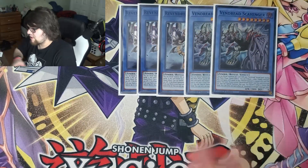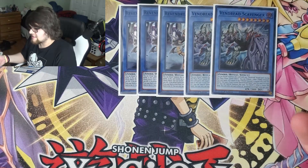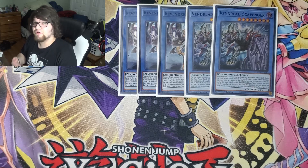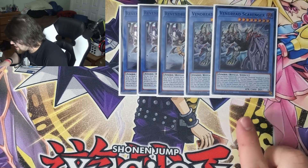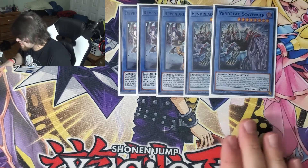The other pre-prep target we're running is Vendred Scarvenger. He's the next best one in my opinion, just because he is the pre-prep target — but he's also really big. At level 7 and 2800, his levels line up with some of the best inherited effects that Vendreds can get: the quick effect banish a back row and quick effect banish a monster, meaning he's a really good target for the new ritual spell. His other effect — during the main phase as a quick effect, you tribute another zombie monster and this card gains attack equal to that tribute monster's attack until the end of the turn. And if he's in the graveyard and you control Slayer, you can special summon him back from the grave, but banish him when he leaves the field.